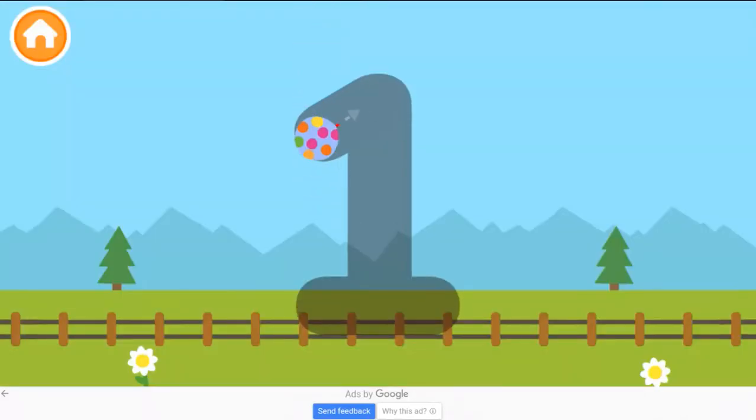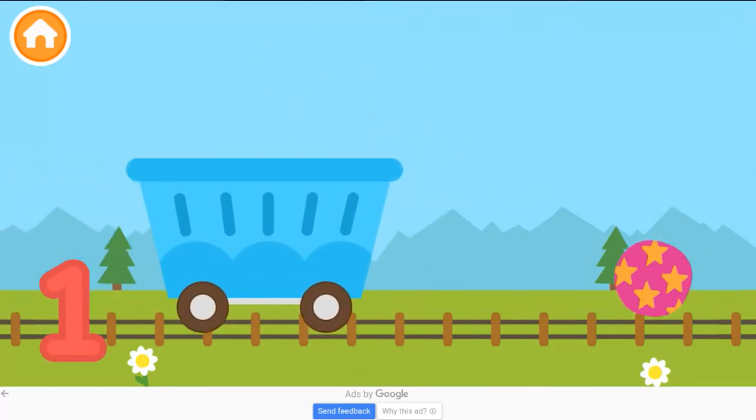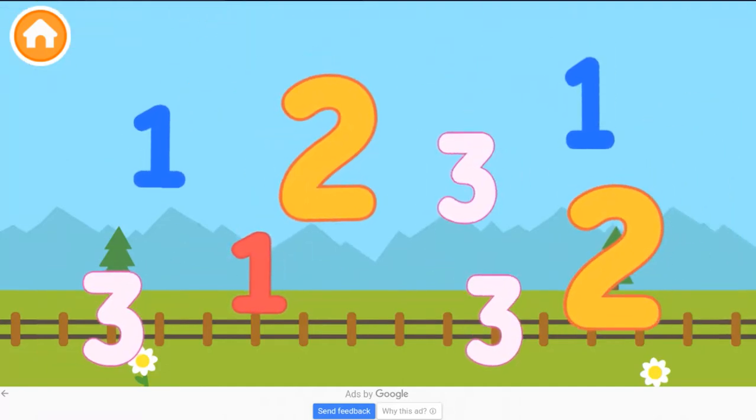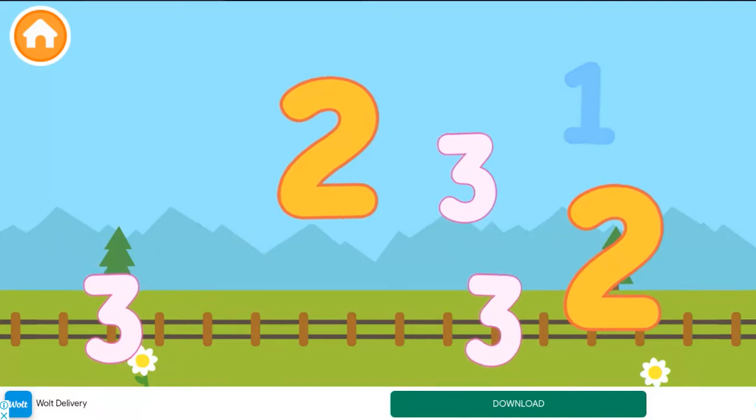Color number one. Excellent! Put one ball in the cart. One. Collect all the number ones. One. One, one. Excellent!